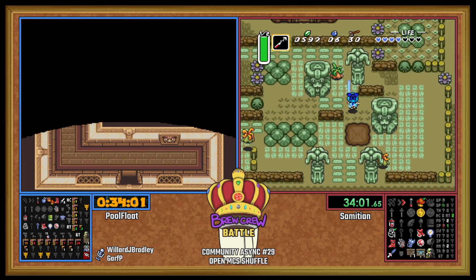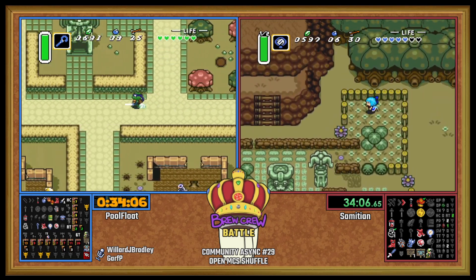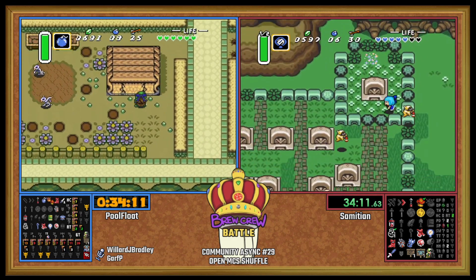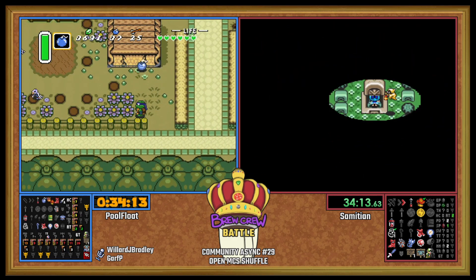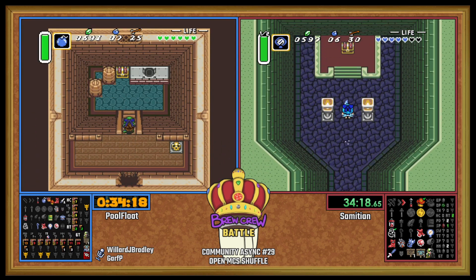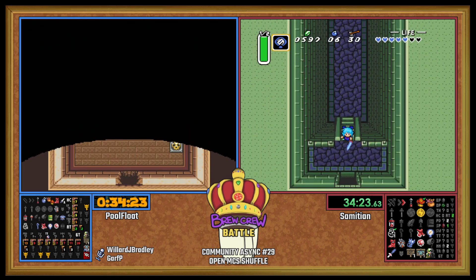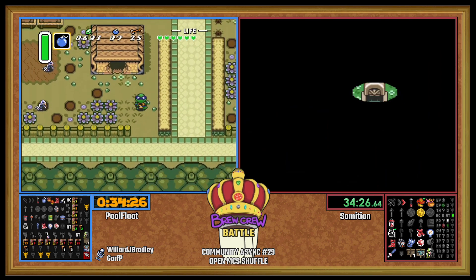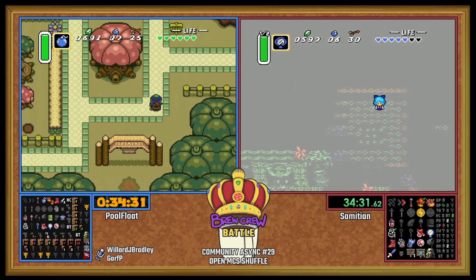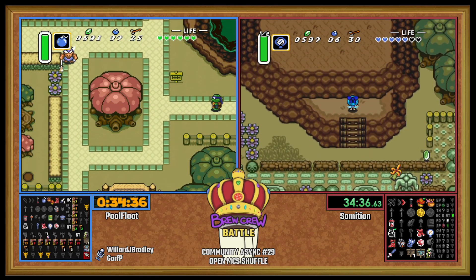Gonna need all the goodies for this one. That swamp small at Zora was a good find. Ooh, Hammer! You didn't have the Thieves Town small so you couldn't have gotten the big chest anyway. But that hammer is a nice find.